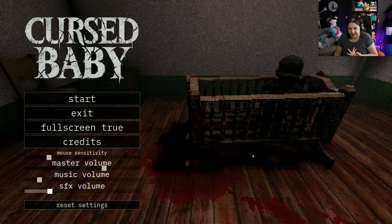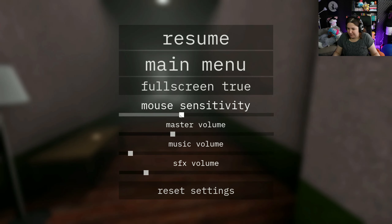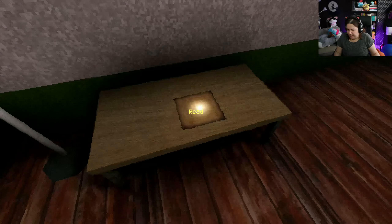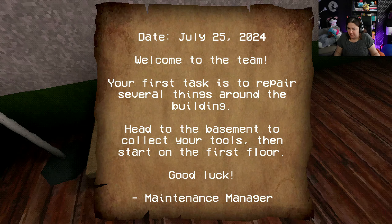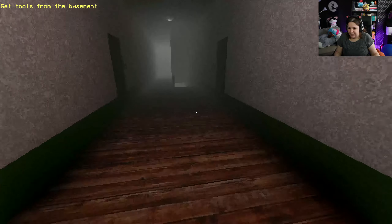Hello my dears, it's me Jackie, and welcome to Cursed Baby from Nannings. I've played a few things from Nannings before. A paper, July 25, 2024 - so recent! 'Welcome to the team, your first task is to repair several things around the building. Head to the basement to collect your tools, then start the first floor. Good luck.' Oh thank you, manager! What a nice manager. Get tools from the basement, okay.